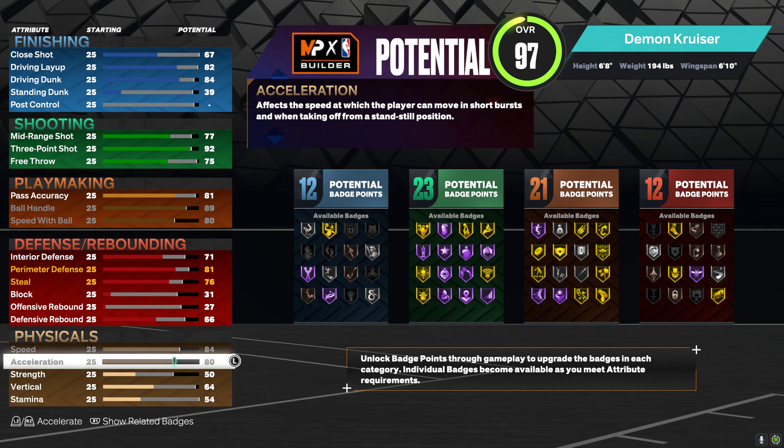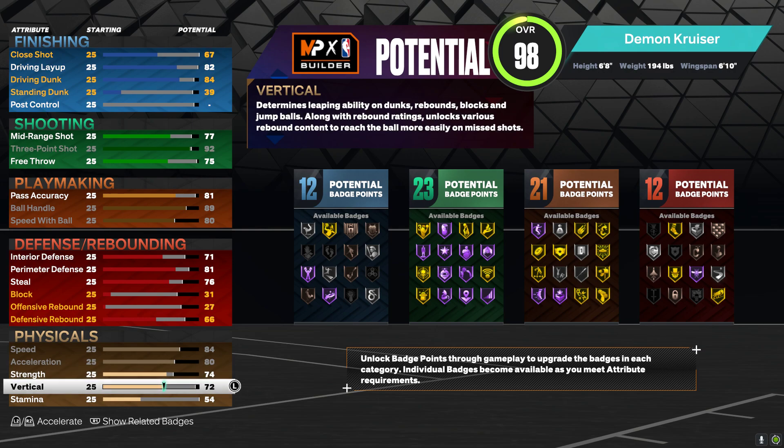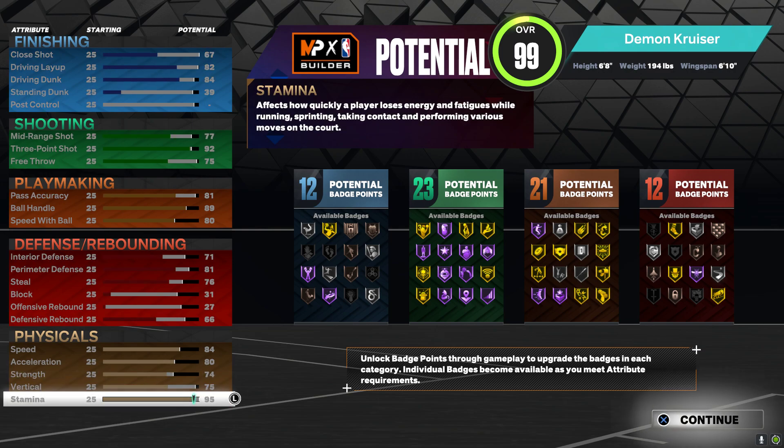Speed — max it out. Acceleration — max it out. Strength, put it at a 74. Then vertical, put that at a 75. Next, max out your stamina.